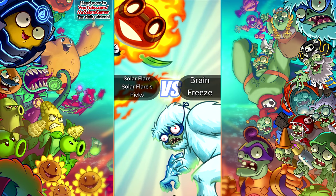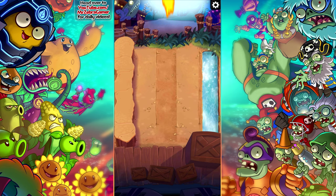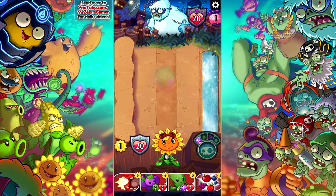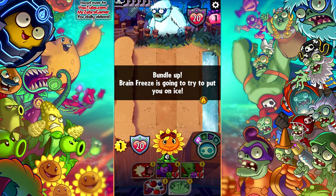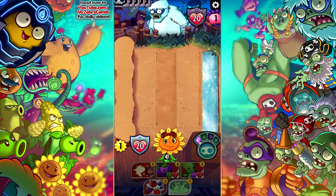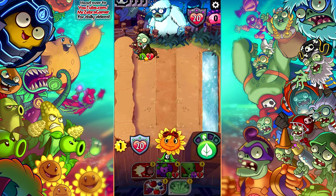There are a lot of plants we still haven't even seen yet. Then we get — whoa — Brain Freeze! Who's this guy? He's huge, he plops right in. He's scary looking. So it looks like we're taking on Brain Freeze. Bundle up — Brain Freeze is going to try to put you on ice. He also has a herd of zombie pets and he'll use them to get the jump on your plant hero.